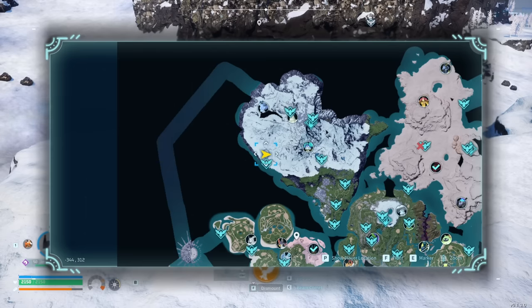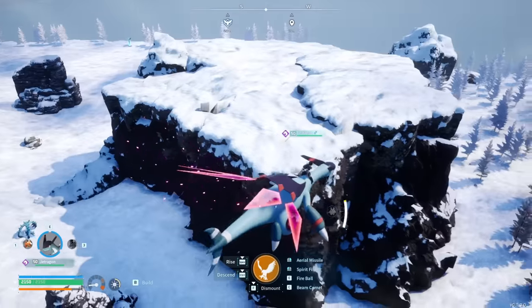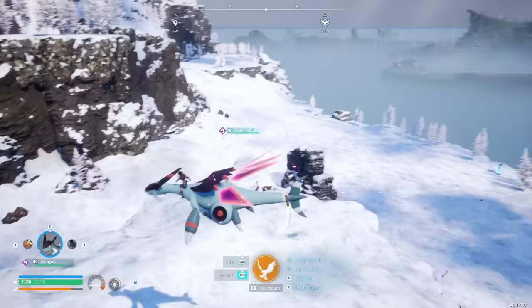The next spot is at negative 344 by positive 312, right next to a fast travel. There's nothing particularly special about it other than it's on one of these little plateau hills — very easy to defend and an easy place for friends to visit. If you want to live in a snowy biome, it's just a really nice, easy spot to build on.